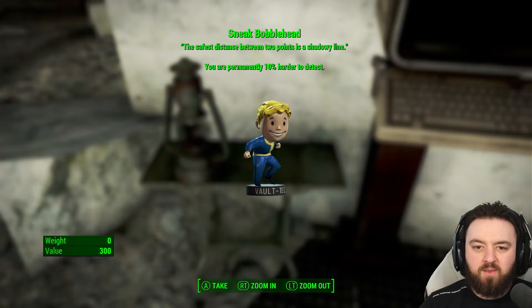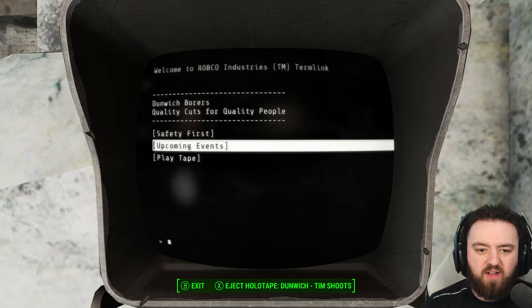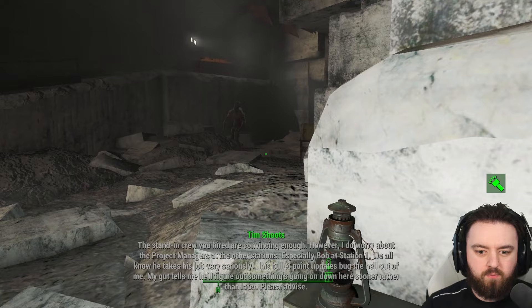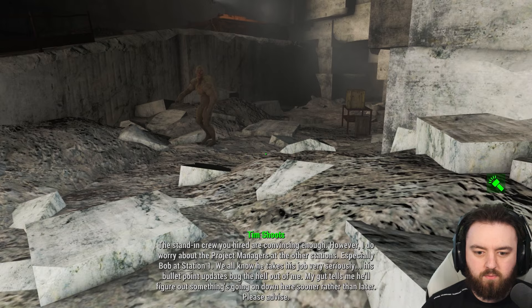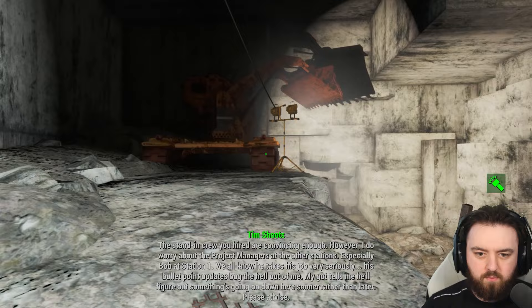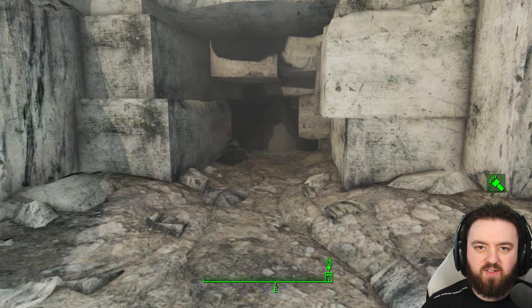The sneak bobblehead can be found here, making you permanently 10% harder to detect - combine that with US Covert Ops manuals and you'll be very difficult to find. If we eject the tape from Tim Schutz, we can have a little listen. Tim was clearly in on something, and heading inside reveals exactly what it is.